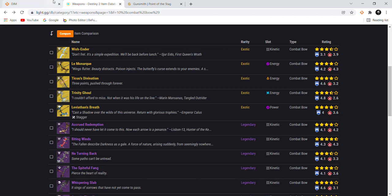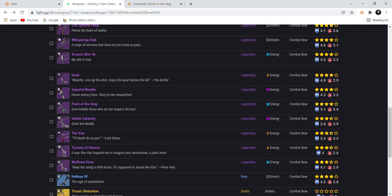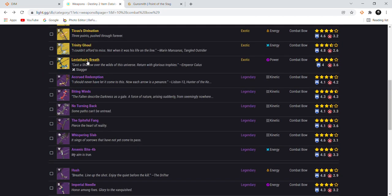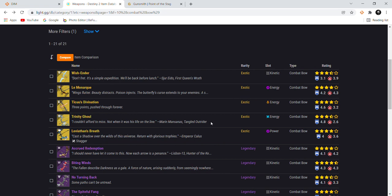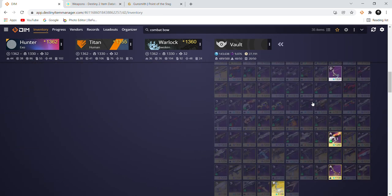These are all the bows on light.gg, which shows you all the bows in the game. I'm not covering sunset bows like the Vow or Calamity — all that stuff is sunset. I will cover the bows that obviously aren't sunset. I'll cover the legendary bows first and then some of the exotic bows, because there's not a lot of bows in the game and the exotics might have unique traits with anti-barrier rounds. Anti-barrier bow has only been up once, one season ago, so it's not fresh in anyone's memory.